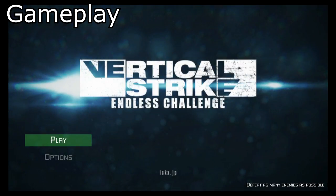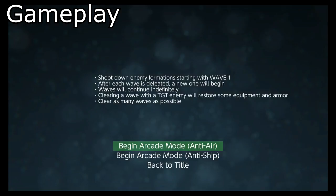Vertical Strike is basically an air combat game, just like the Ace Combat series. During gameplay you're flying fighter planes through the air, shooting down enemies with machine guns, missiles, and bombs. However, there's no campaign and no story mode. The game modes you've got are Arcade Mode and Arcade Mode — one version is anti-air, which is just fighting off other planes, and the other is anti-ship, where you're fighting both airplanes and ships on the water.